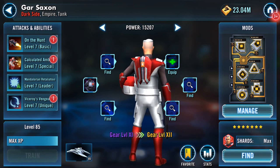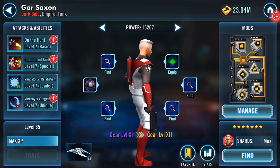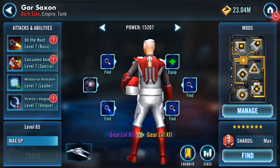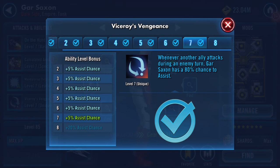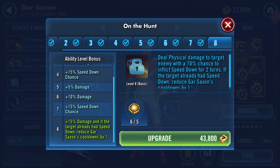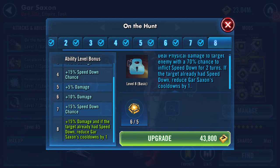I only have enough to do one omega and I'm so torn. Ideally I want this one: whenever another ally attacks during an enemy turn, Gar Saxon has a 100% chance to assist — currently it's 80% chance to assist. Or this one: plus 15 damage, and if the target enemy already had speed down, reduce Gar Saxon's cooldowns by one — on top of deal physical damage to target enemy with a 70% chance to inflict speed down for two turns. I want them both.